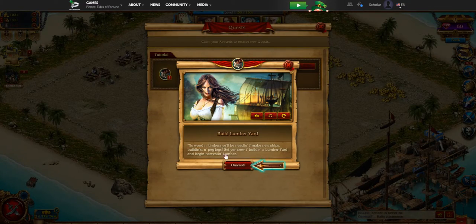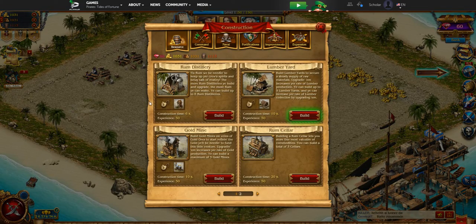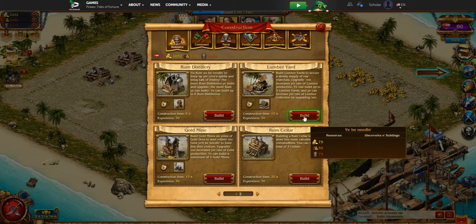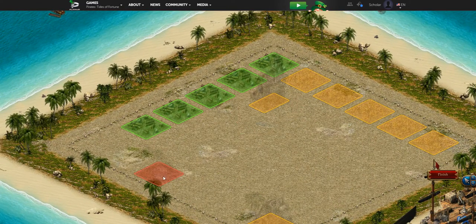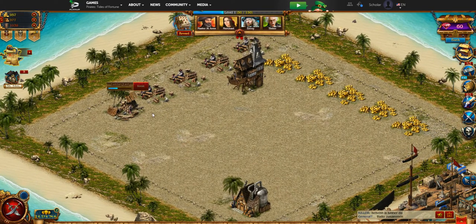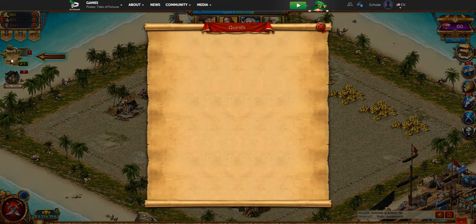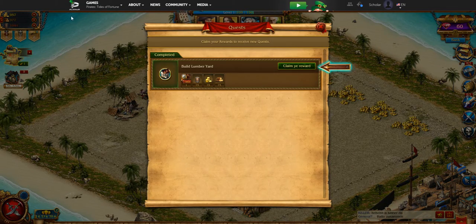Next we're going to build our lumber yard. Lumber is the next resource building and another vital resource — one of the three. Let's put the lumber yard right over here. It just takes a few seconds to build; it's very quick at the start. Later on, as you upgrade the building levels to get more production and higher yield, it takes longer and longer — sometimes it takes days towards the end, but that's way down the road.